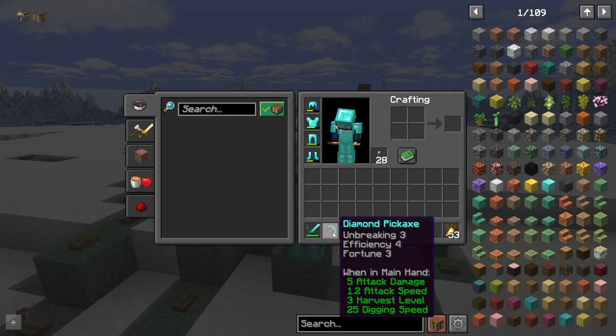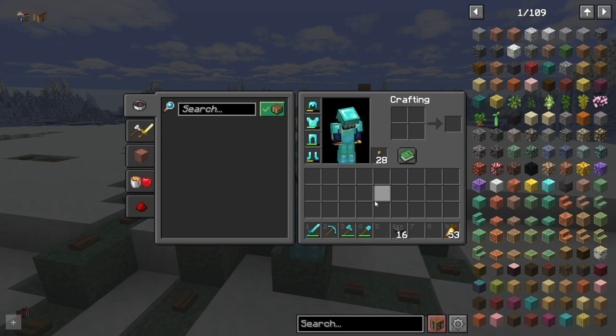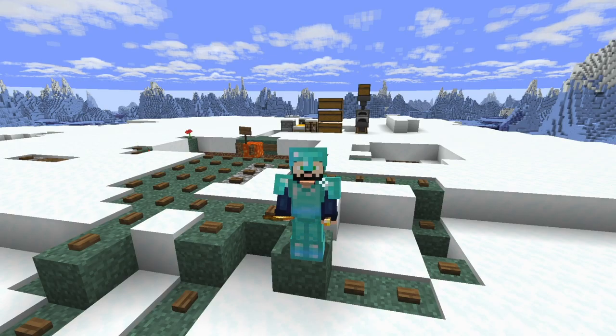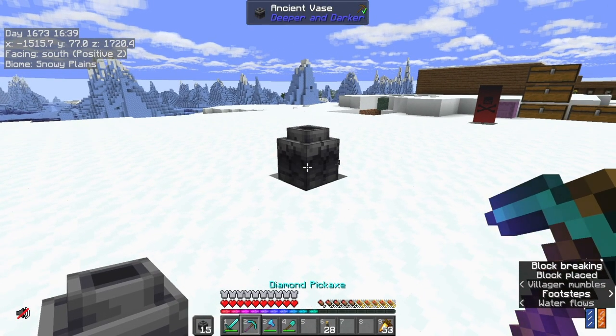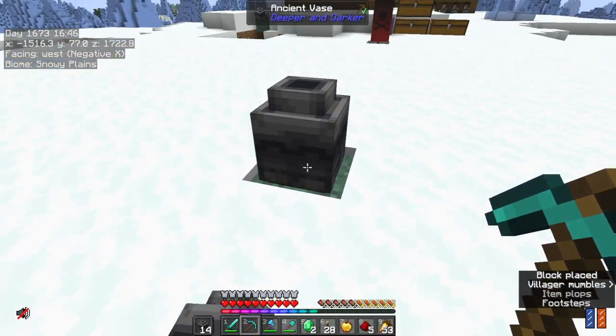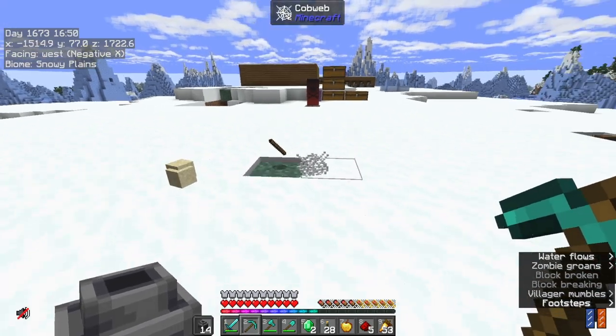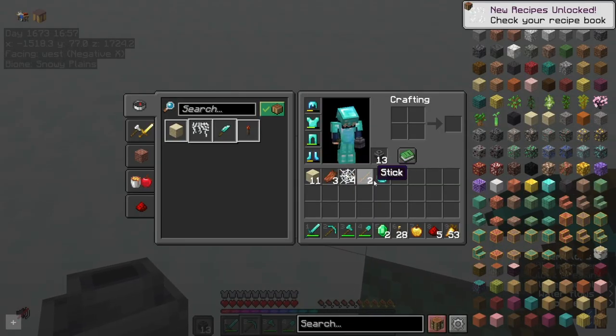We now have a Fortune 3 pickaxe, which I was told not to open these until we had it. I was able to jump over to Guru's place - he had some villagers there, one with Fortune 1, so I bought a bunch of pickaxes and we were able to get up to Fortune 3. I've been told these vases can spawn monsters so we have to be extremely careful when opening them. Oh my gosh, that is some loot! I mean, cobwebs - alright. Oh, I got my diamond back, I could go get some more.